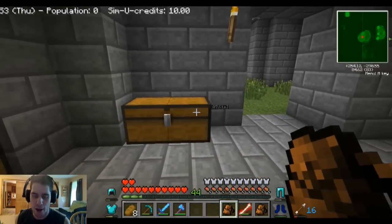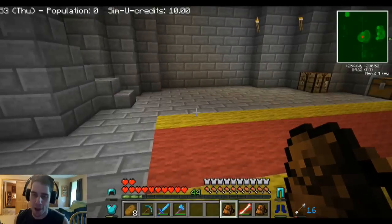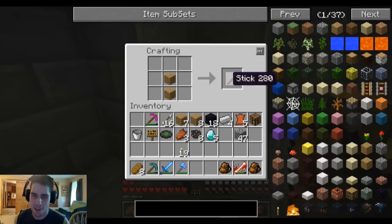By the way guys, I finished fixing one of the ID conflicts. The bows mod was screwed up and I have now fixed it. So I really want to craft a bow — maybe the crystal bow from last series because it worked so damn well, didn't it?